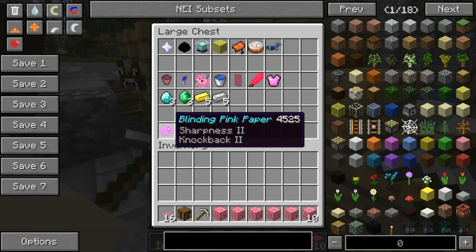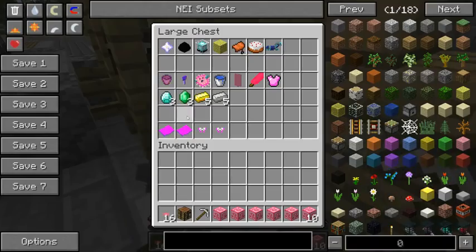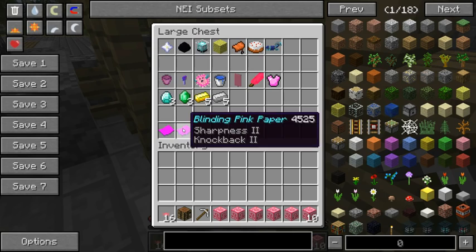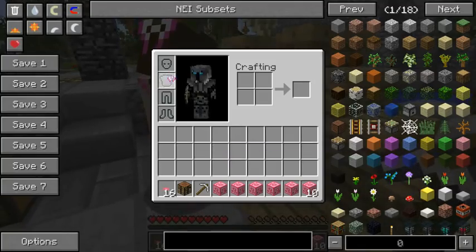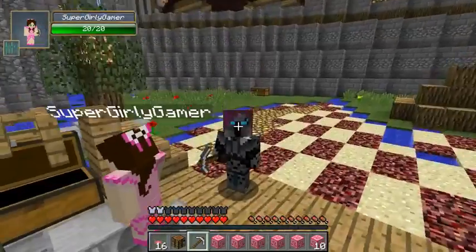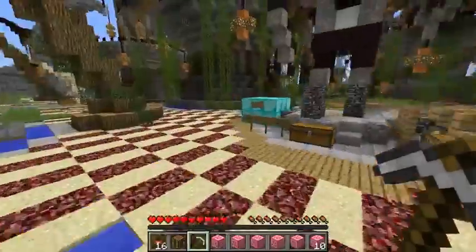So we can buy blinding pink paper — you put it over their face, they can't see, they fall off the edge. You can actually put it on someone's face as a trade. It's a weapon, sharpness two knockback two. For gold or iron we can buy ribbon over your eyes, sharpness one knockback one — it's actually the bow that Jen wears on her head. It gives you the hair too and it's glowing! If you drop boots you could just wear it.